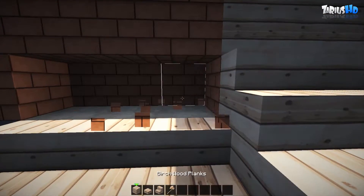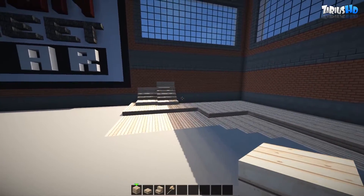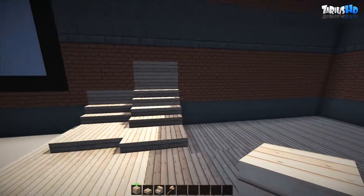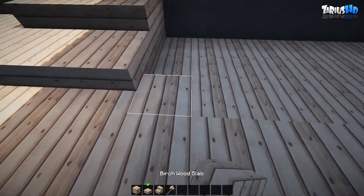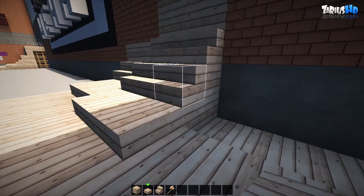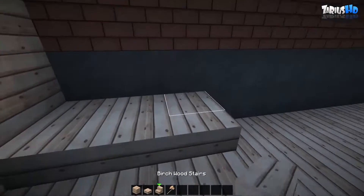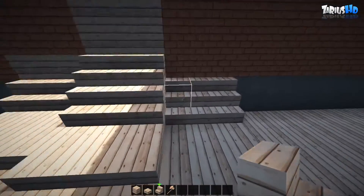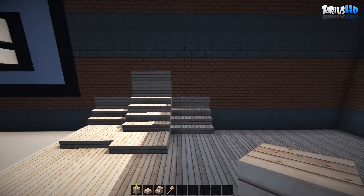We'll dig this out and pop that in there as well - actually we can bring this up higher as well. Same thing applies - place three slabs, might put another three inside. Put up a little stair, put in a full block, and another set of three stairs. So we've got this little ramp either side - one's completely different from the other. Fill it in like so again.